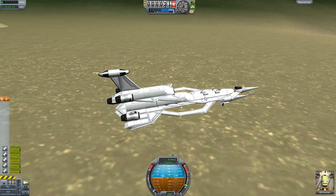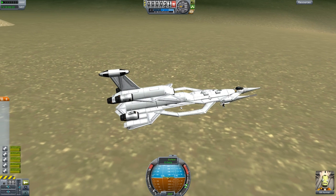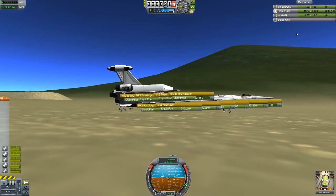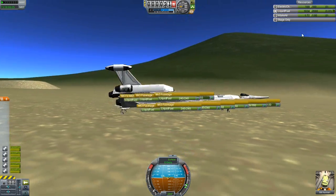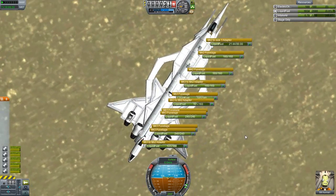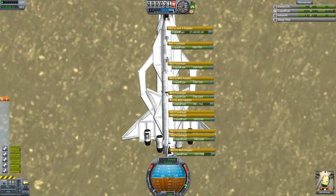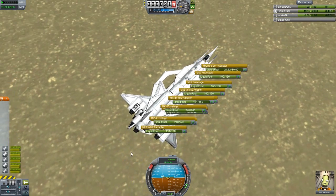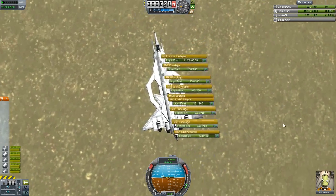Let's check on the fuel. Resources — liquid fuel. So the only fuel tank that was used up is the one on the front. One of these was used up, and the front one at the front — oh, and the back one too. Well, let's go for the next design.